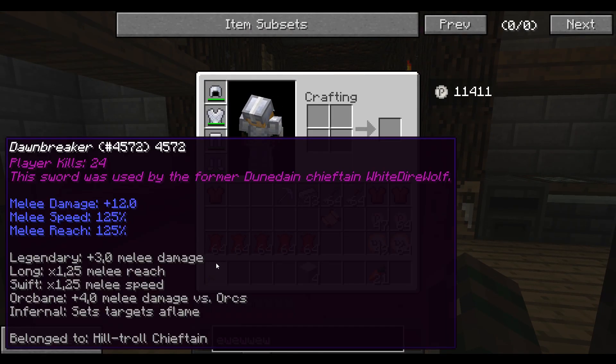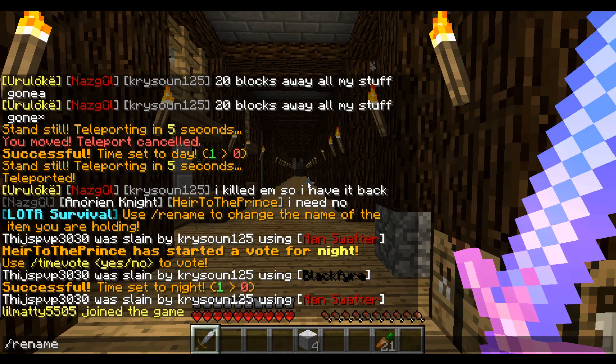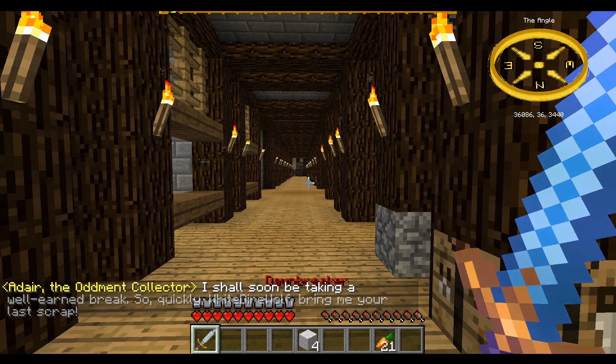On the server I play on, you can also do this — it's kind of cheating — but you saw how cheap this is to rename: you do this command. And then you can also use colors. So this one is called Dawnbreaker, like this, and I see a red Dawnbreaker.